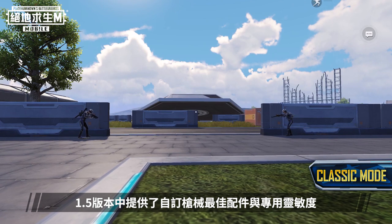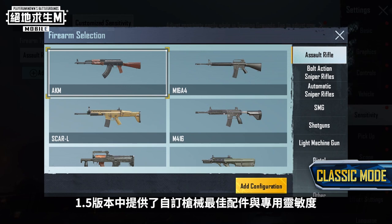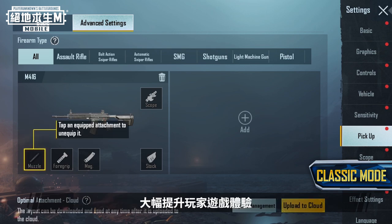Improved custom attachment configurations and sensitivity settings have been added to firearms in version 1.5. You can now customize preferred attachments and the sensitivity of each firearm, greatly improving your gaming experience.